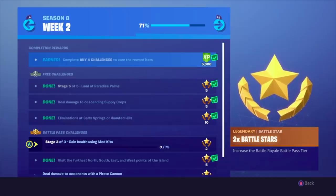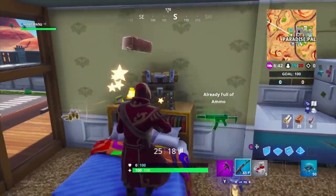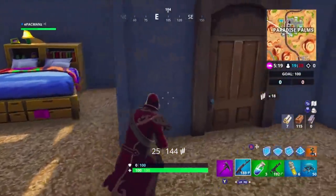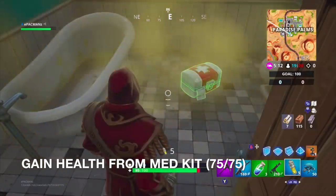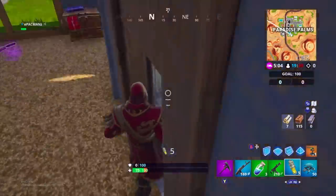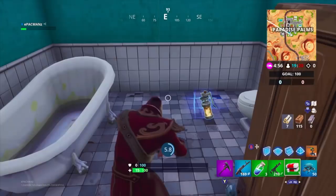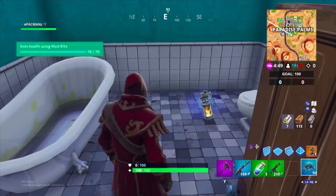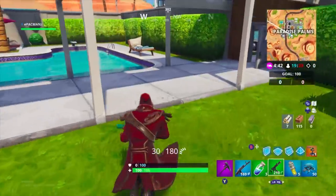Stage three of three: Gain health using medkits — I have to gain 75 health using medkits. That won't be too bad. We found the medkit. Let's give myself 75 health damage — I'm going to get myself down to 25 or less. Alright, that should be good enough. Now all we got to do is use the medkit and we should complete the challenge. Nice — we got it.